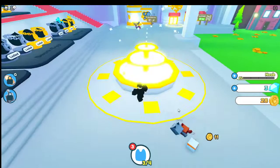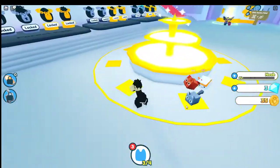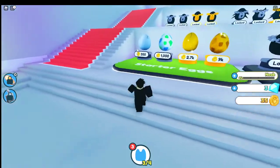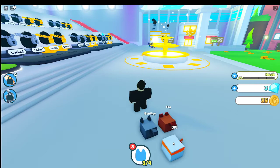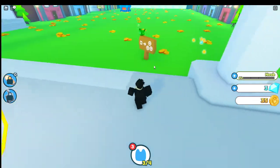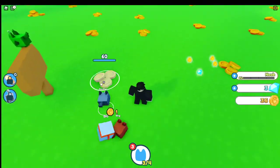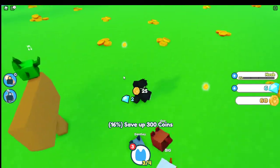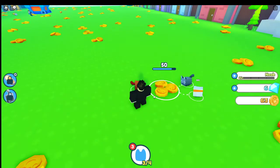So the first thing you're gonna want to do is go to this fountain and collect 300. Obviously you want to choose a pet first. Then once you get 300 you're gonna want to go to this egg hatcher - as you can see I already did that. Also you should join the group, I'll link it. It gives you a free pet and they're pretty good.